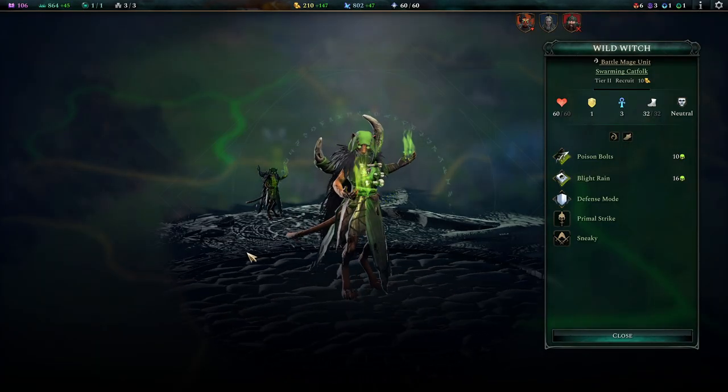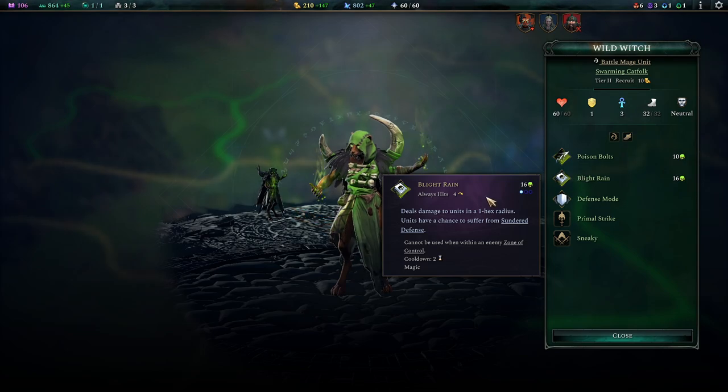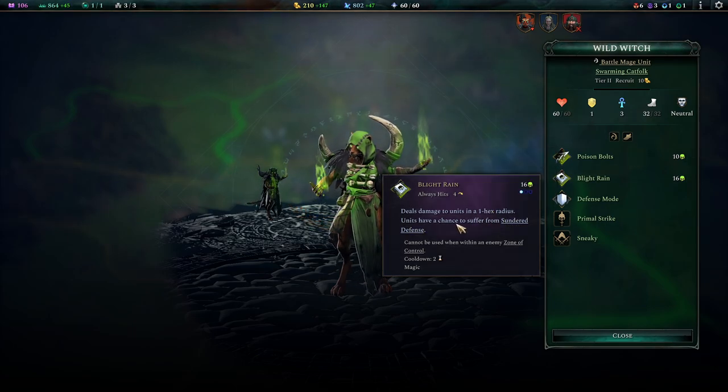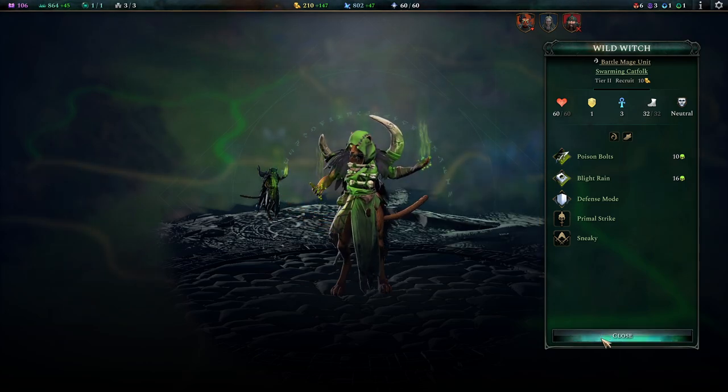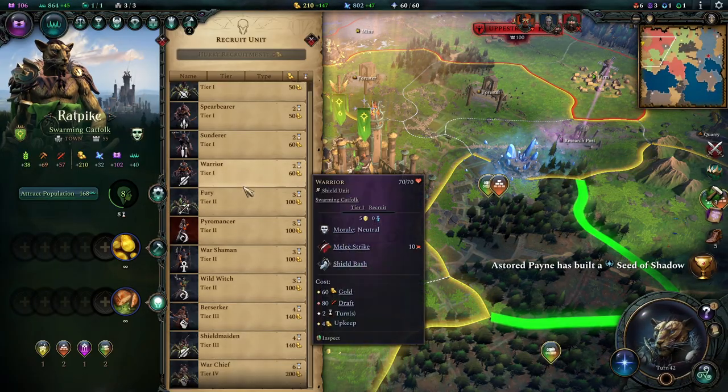On tier 2, we gain a Battle Mage unit, the Wild Witch. The Wild Witch has poison damage fitting to the Barbarian roster, and she comes with a Blight Raid skill — an AoE bombardment skill that also inflicts sundered defenses. Really amazing, really awesome to have. It's one piece of nuke that just fits darn well into the battle plan of the Barbarians.